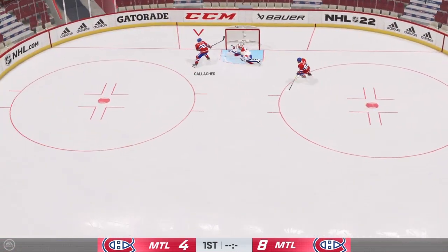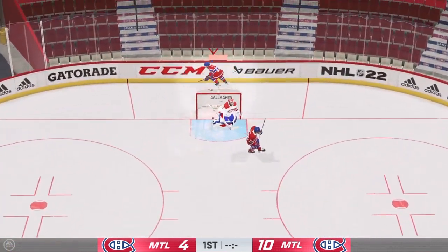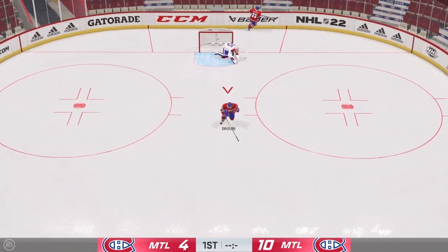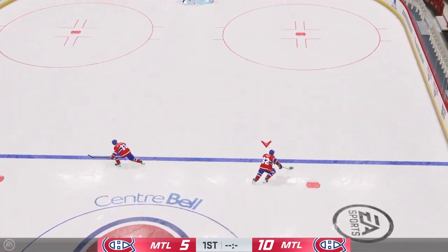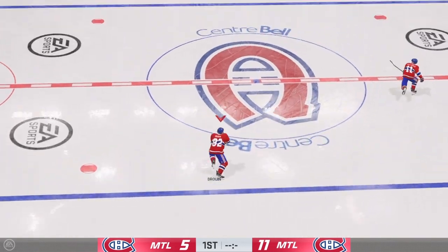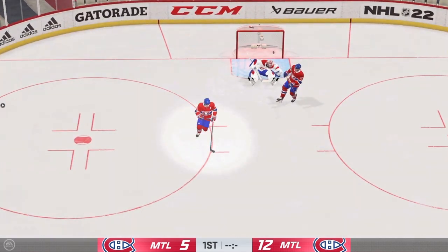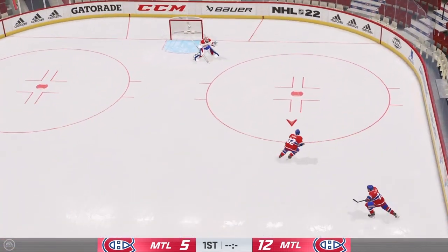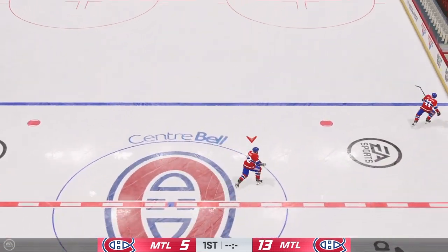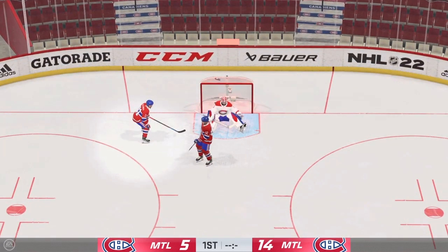Next up is what's called a cross crease. This works cycling, on two-on-ones, or really any situation. You pass the puck to the open guy on the other side of the goalie and shoot it one-timer. It's the most efficient way to score in this game. Whether you're cycling with no one in front of the net, you pass it, one-timer — it's like a 99% chance of a goal if you do it properly. That one percent is the goalie making a spectacular save. You can call it a one-timer, but it's mostly called a cross crease because it's the most broken goal in the game.